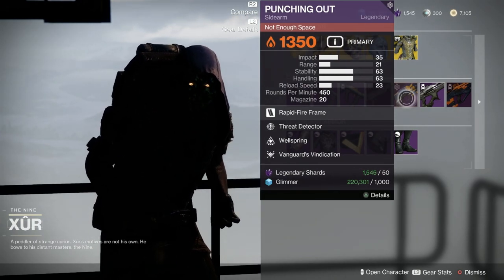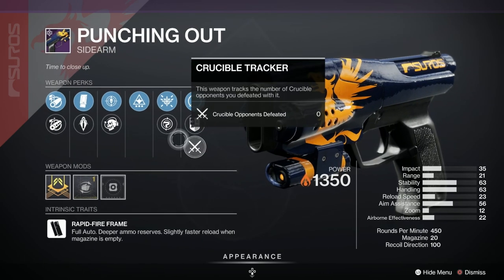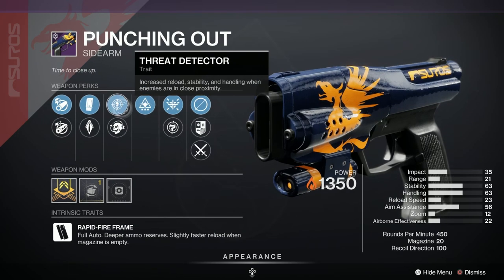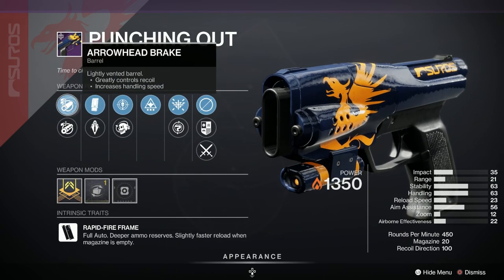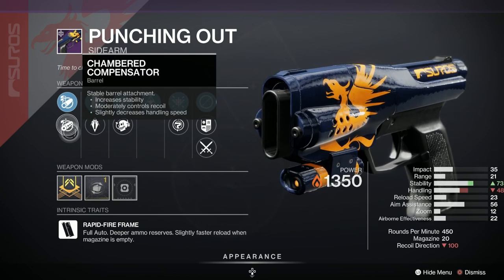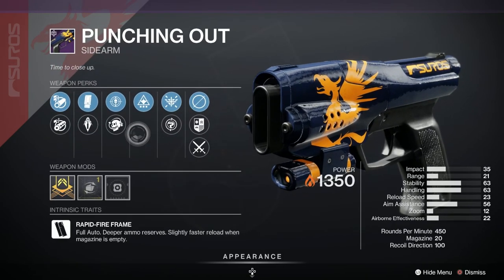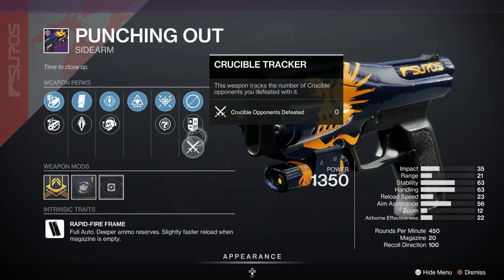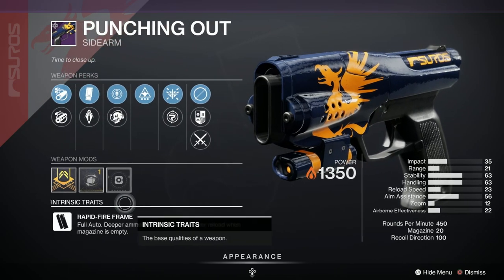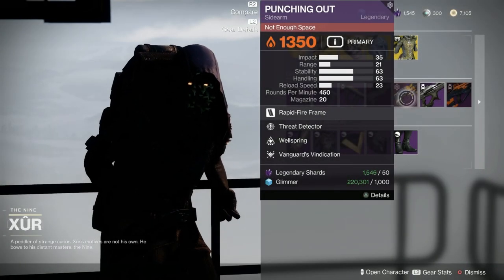Next we've got the Punching Out, which looks like a Cadillac. We've got Wellspring, Threat Detector, Encore, Armor Piercing Rounds, Extended Mag, Arrowhead Break, Chambered Compensator, and a handling masterwork. I believe it's a vanguard weapon and I've reset my vanguard rank which is why we've got double perks here. This has been given a C — C for completely average.